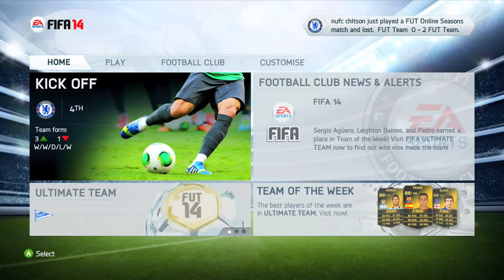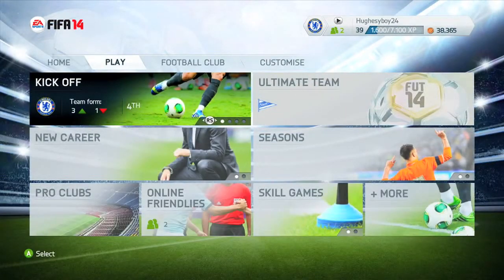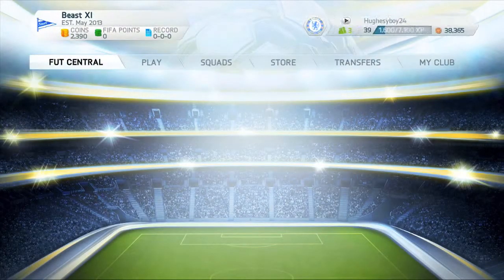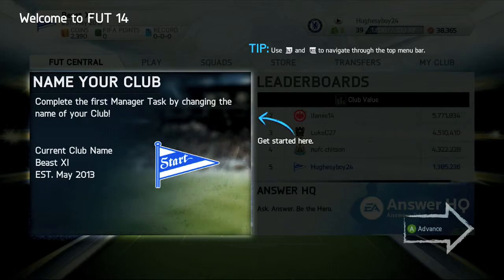Hey guys, Whoswhot24 here, also known as Dan, and we finally got FIFA 14. It's one of the games I always buy and always look forward to each year. I got it today through the door from Amazon for around 39 pounds - a legit but cheap way to get it. Some stores are selling it for 45 quid, so if you want to save a few pounds, go get it from Amazon.